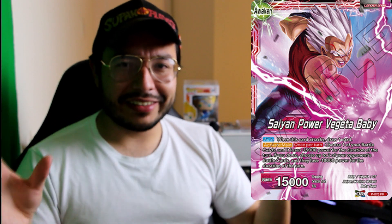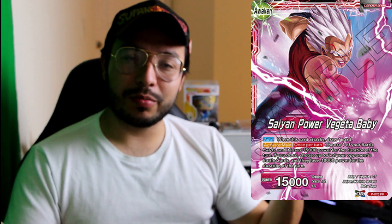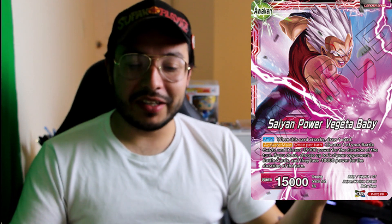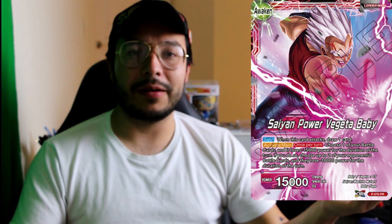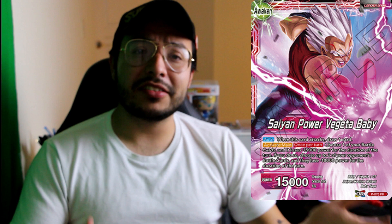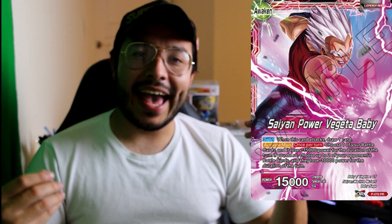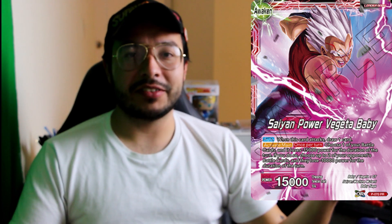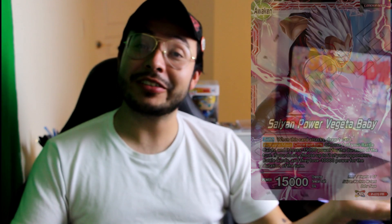Next up is Baby Vegeta. That leader has answers for a lot of decks — you bring out the big triple-strike ape, pop things that come into play, and just stop your opponent. It's a powerful leader, especially because you also get a counter play similar to Preemptive Strike but the red variant, which destroys anything 20,000 power or less as a counter play, as long as your leader is red.